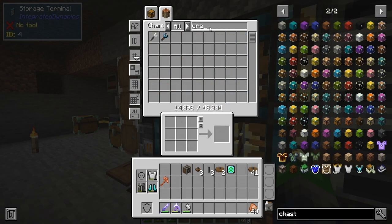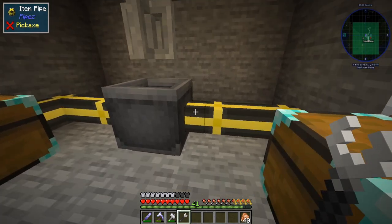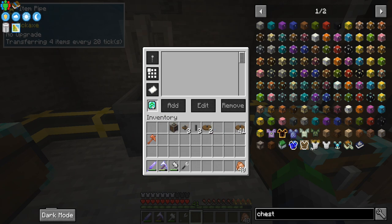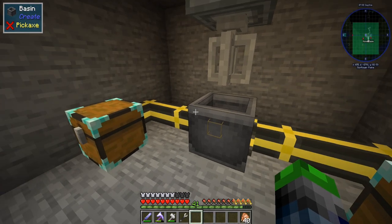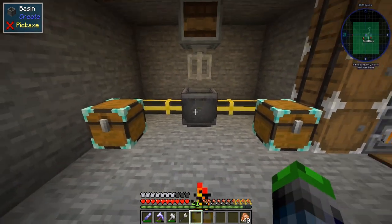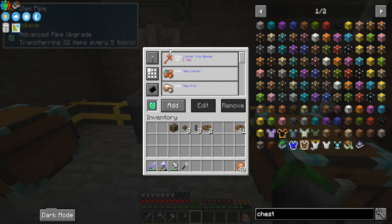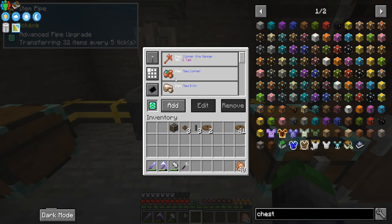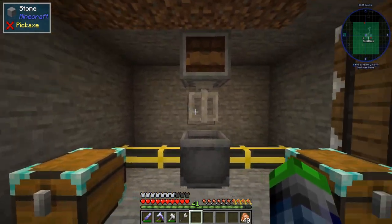So we need to look up the wrench. We just need to set this to output, set this to output, and then put in the advanced pipe upgrade — it has to be the diamond one — because this allows us to blacklist certain raw material. We'll leave the copper hammer in here at all times. We also have this set to blacklist, so it won't pull the hammer out. If you put in a raw ore that isn't filtered, it will pull it through and into the chest. We just blacklist the ore and it'll go there.